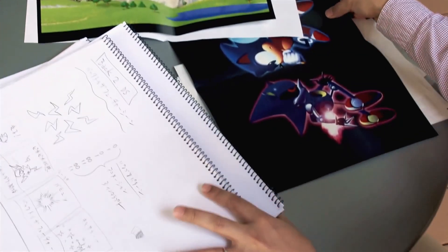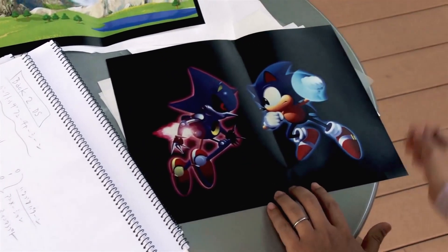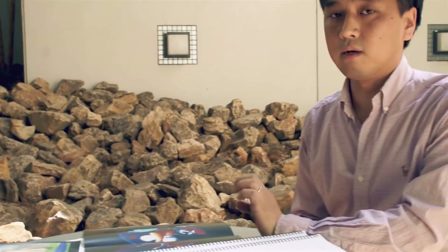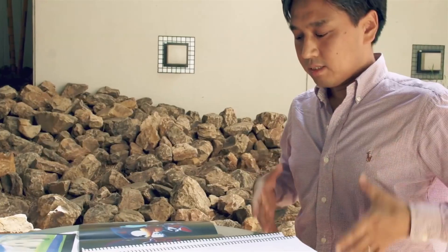One of the new and important characters introduced in Sonic CD is Metal Sonic, and I designed him based on the concept that he was Sonic's fateful rival. In order for Metal Sonic, who is a robot, to have the ability to move as fast as Sonic, we came up with several ideas but ultimately landed with a design based on a jet engine.